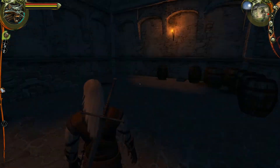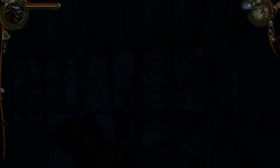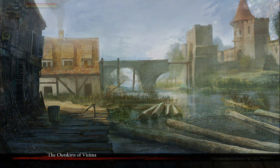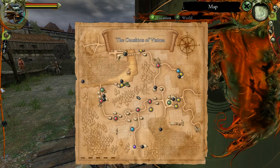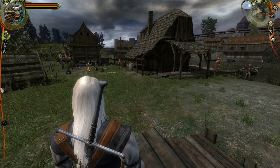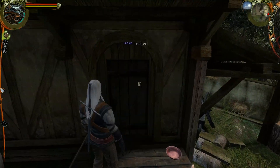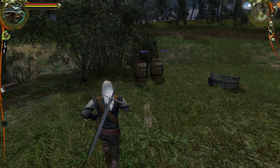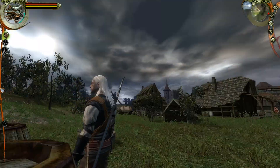Nothing too special down here — wish there was a book. Looks like we've gone through the first two houses. There are actually more than just two — one more is locked unfortunately. But we've got some more barrels over here to check out.